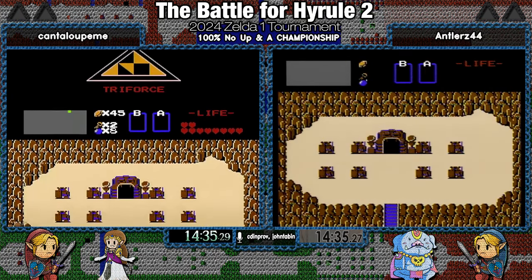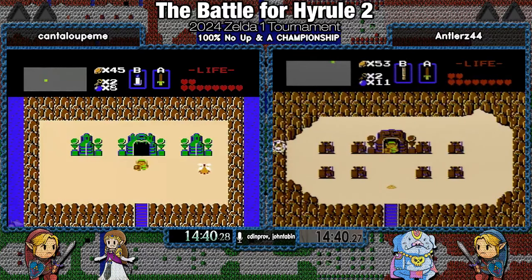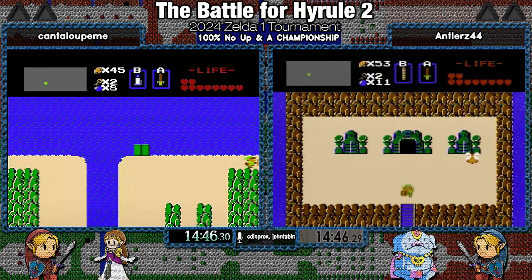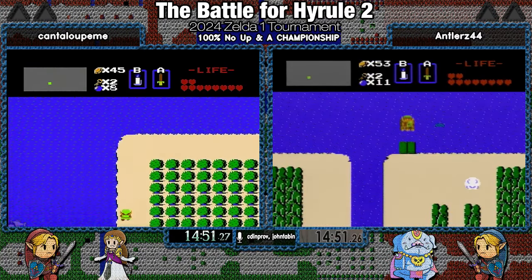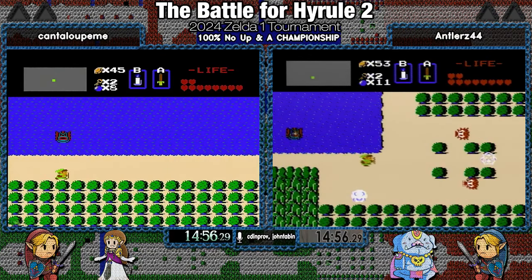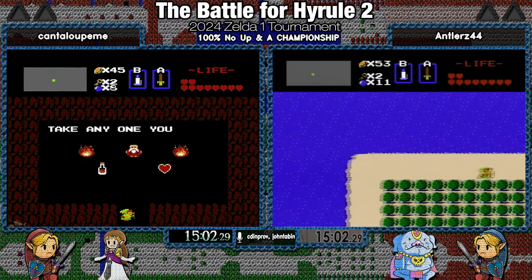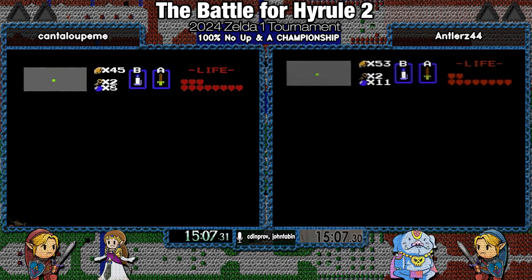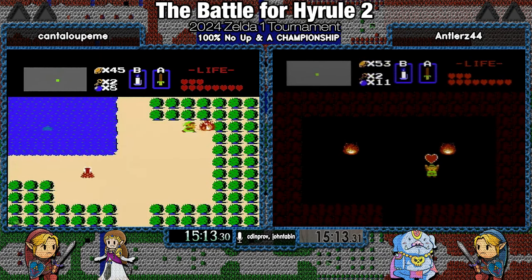Now that we have the candle, we can go ahead and get that bush heart on the way to one, then go into one. Antlers at 53 — he's going to pick up a 30 secret and have all the money he needs. Cantaloupe's not too far behind. If they don't get that money, there's another 30 secret northeast of one, which they really don't want to deal with because it's an extra menu to candle flame, an extra menu back, and the old man text — like a 15-second detour altogether.